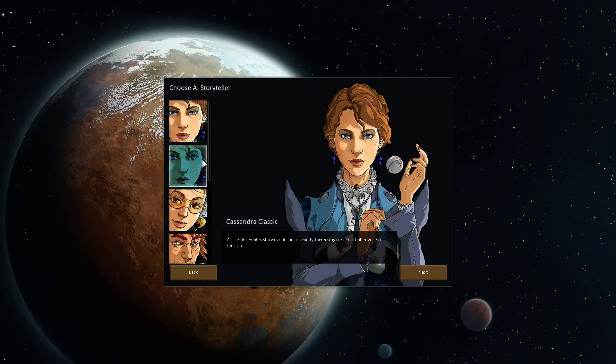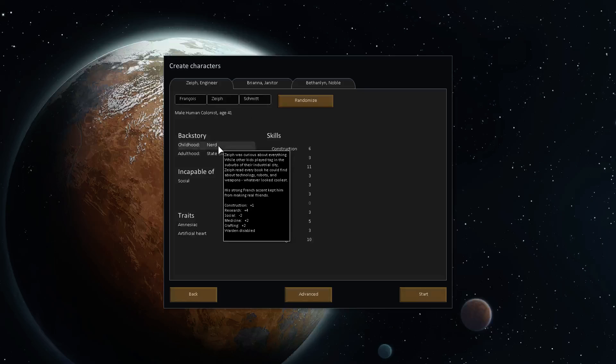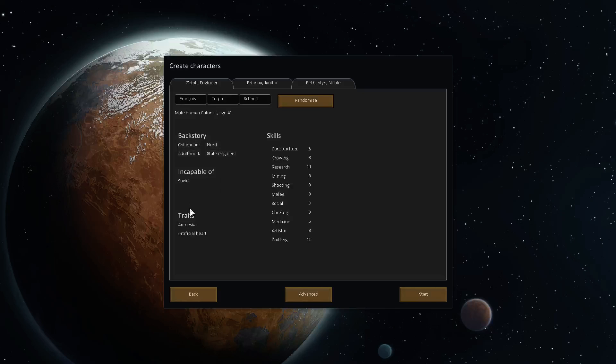I'm not very good at this game. I'm going to do normal though. Nerd — he's curious about everything. While other kids played tag in the suburbs of their industrial city, Zyfe read every book he could find about technology, robots, and weapons — whatever looked coolest. His strong French accent kept him from making real friends. Aww. Do these still do nothing? A janitor.